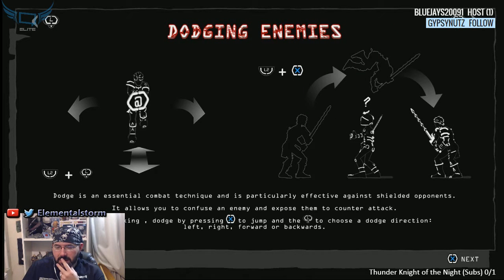Dodging enemies — L2. You can do a jump over people. That's pretty cool, I like that.